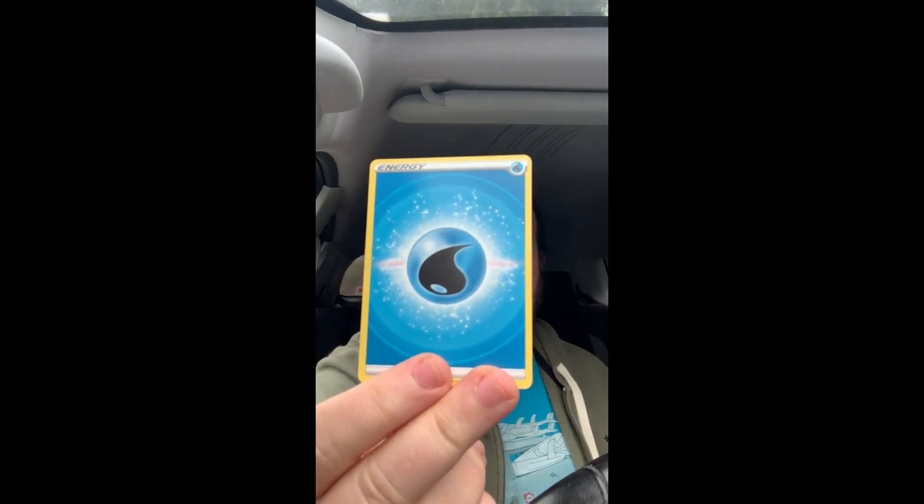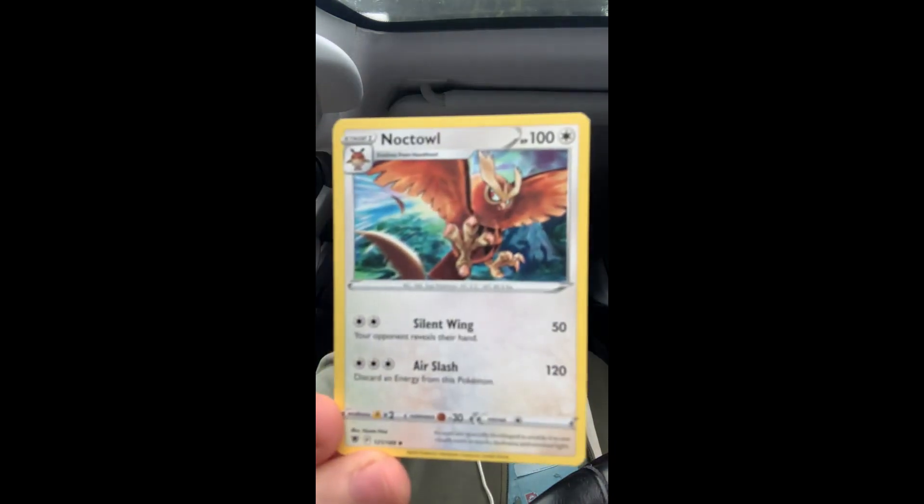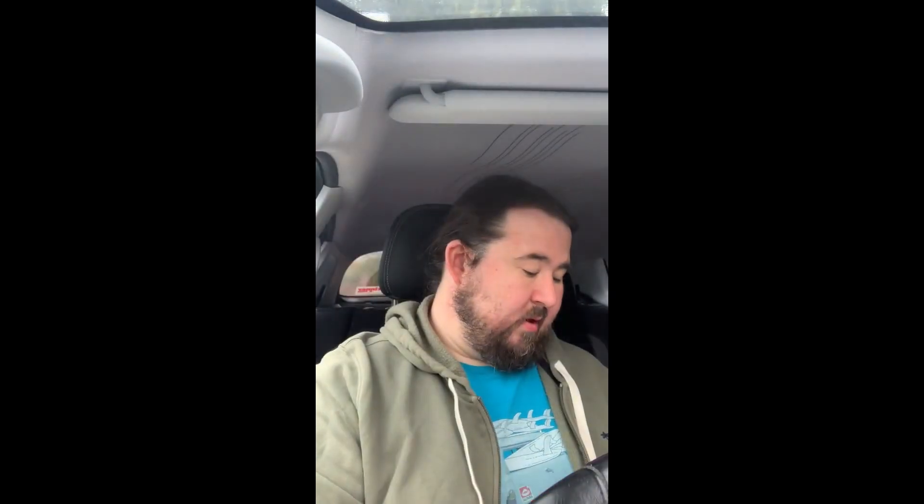I think that's good, can't quite remember. Okay so here we go — we've got some water energy, we have a Noctowl, an Unidentified Fossil, a Dartrix, and this is the one I saw — a Cricketot.